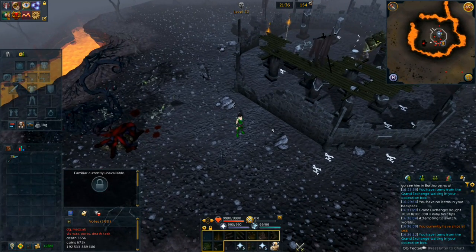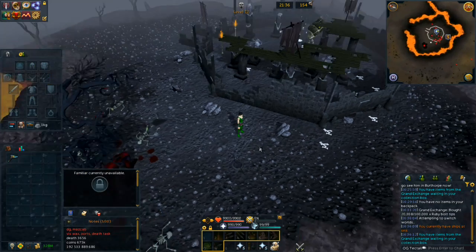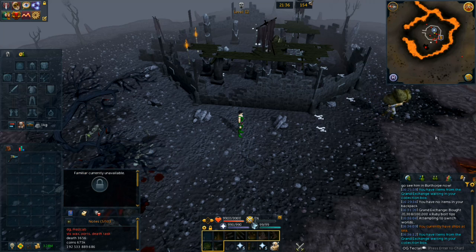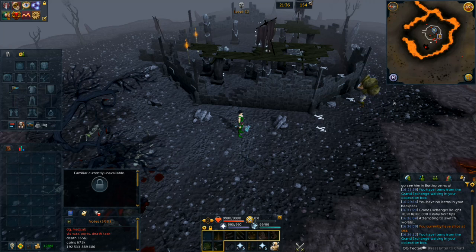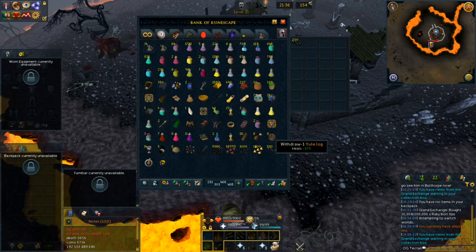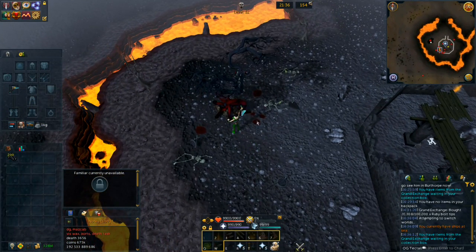One thing I didn't mention: you are going to want to have the best hatchet possible. The better the hatchet, the more logs you are going to get. The trees are also limited by a respawn timer — they only respawn every six hours or so. I personally have the crystal hatchet; dragon hatchet should be fine. I personally always withdraw 200 bolt tips per session — it should be enough to get all of the logs tipped, as each log gives you 10 bolts.